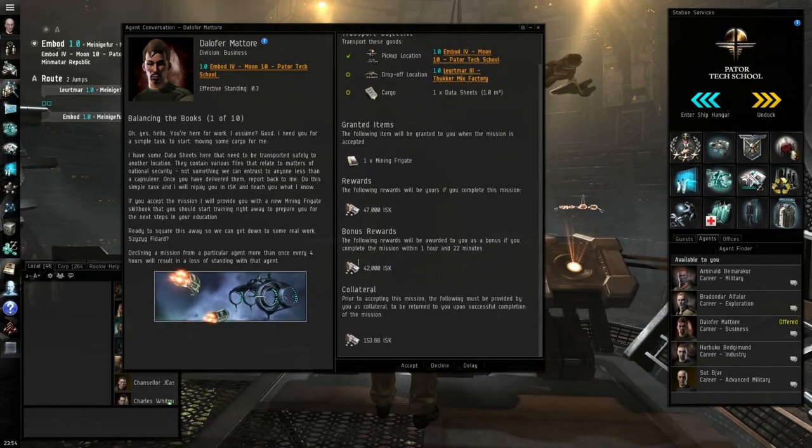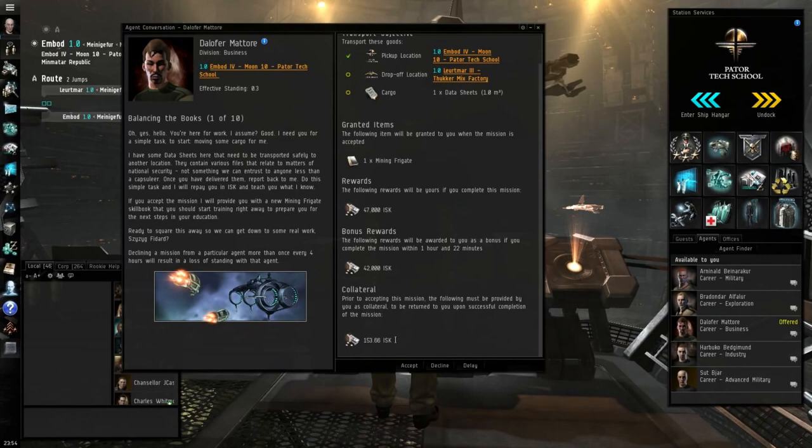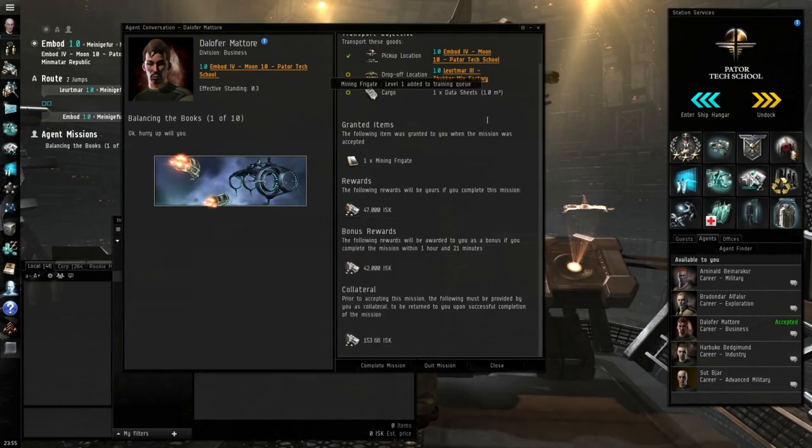If I do it quickly I get extra cash. The collateral is 153.66. I'm also going to get the mining frigate skill book, which will be useful later. I'll accept this mission. In my item hangar I should have the data sheets. I'm also going to start training the mining frigate skill because it may prove useful. Let's undock and off we go into deep space.